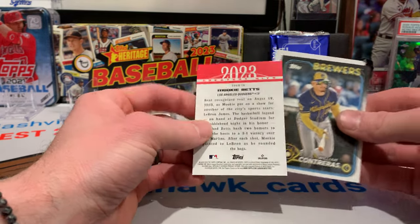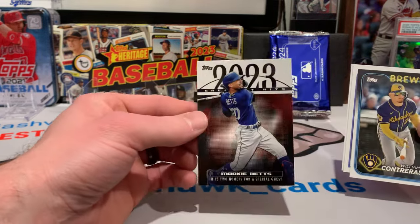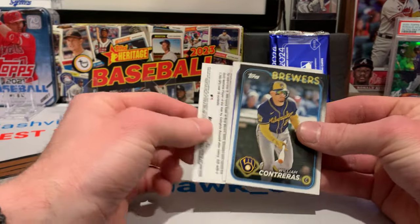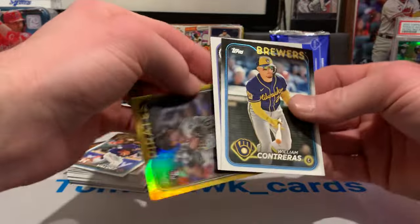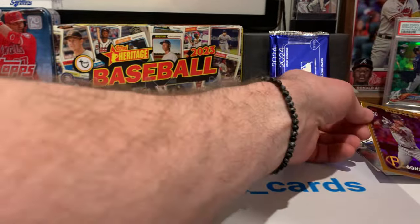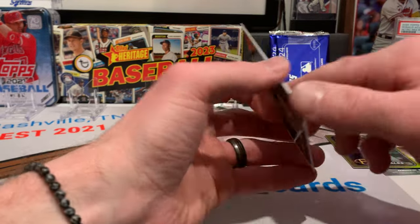We've got a backwards 2023 Greatest Hits — Mookie Betts. These look pretty sweet. I'm going to try to put the master set together too, so I'll take all the inserts I can get. We've got a gold foil rookie for the Pirates — Nick Gonzalez.